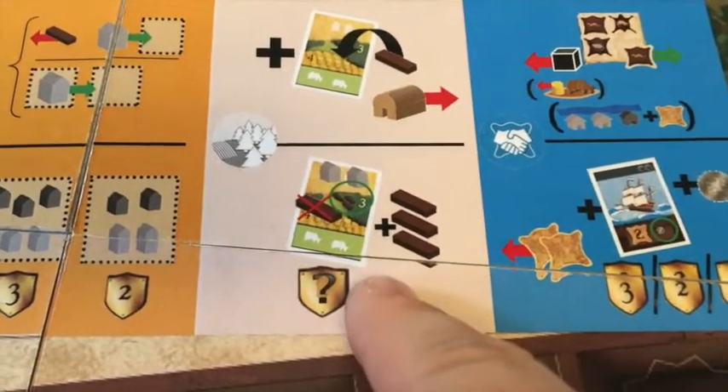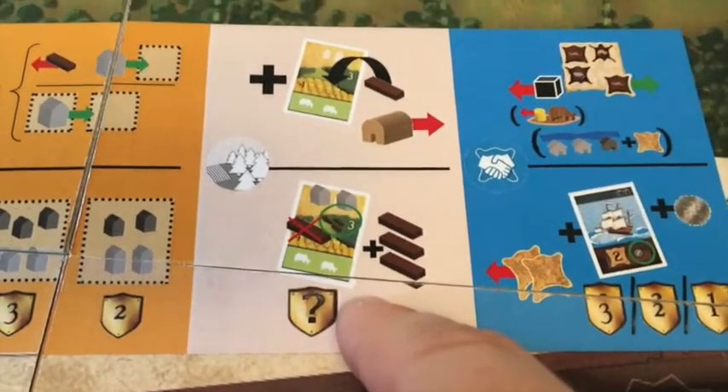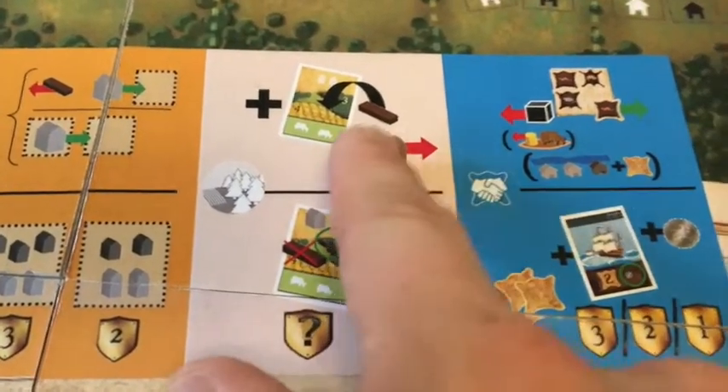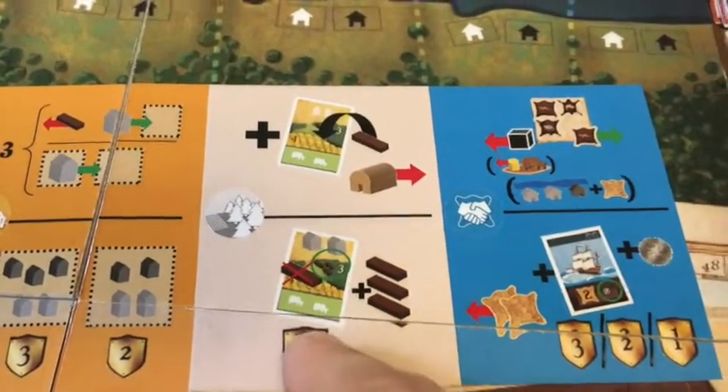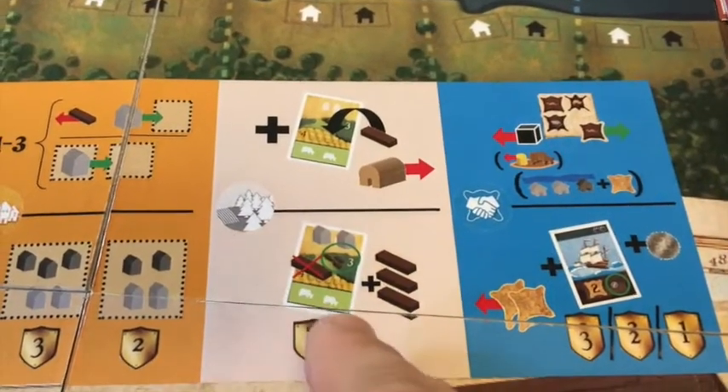At first you put a wood on it to show that it's still a wooded area. And as soon as you build houses on it and get this action token again, you can clear the land card.